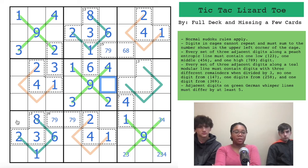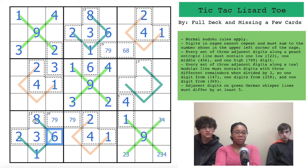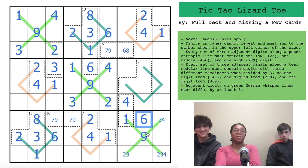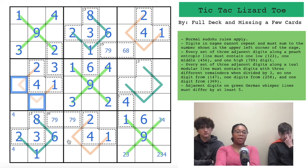Where can we place a 6 in row 7? It can't be here because of the box, and there's a 6 looking down here, so we place a 6 right there. Now for the entropic lines in the top right — can't have a four or six there, so there has to be a five. One of these two is a five, and the other is from 7, 8, or 9. But nine can't be either because there are nines looking over and up.